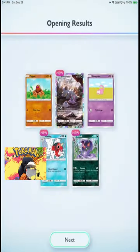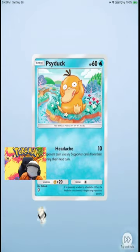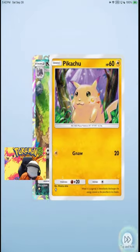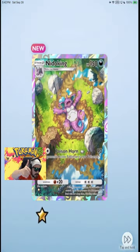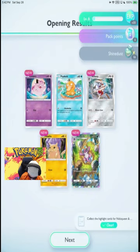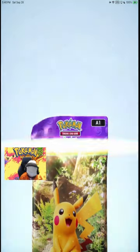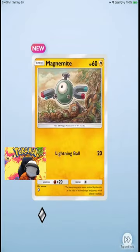Yes! Okay, so I need Nidokings. A fairy die though. Nidoking — nice, back to back! I'll put in the pack from the back. Takes a long time to dribble around all of that.